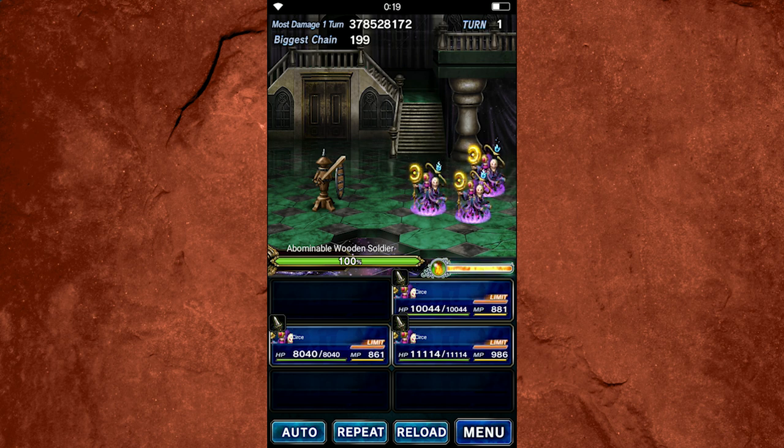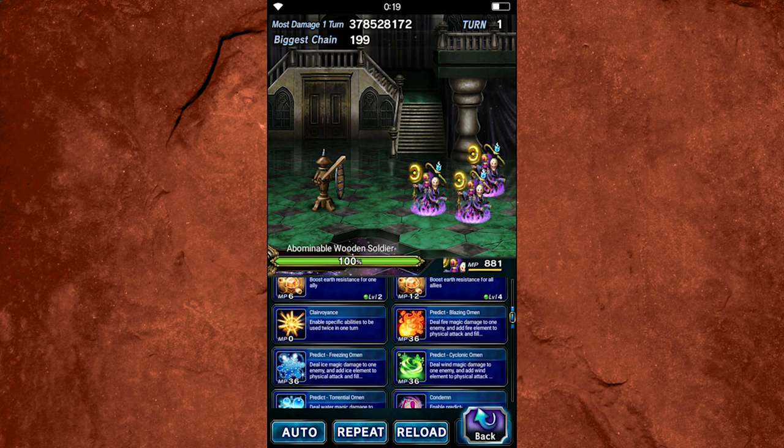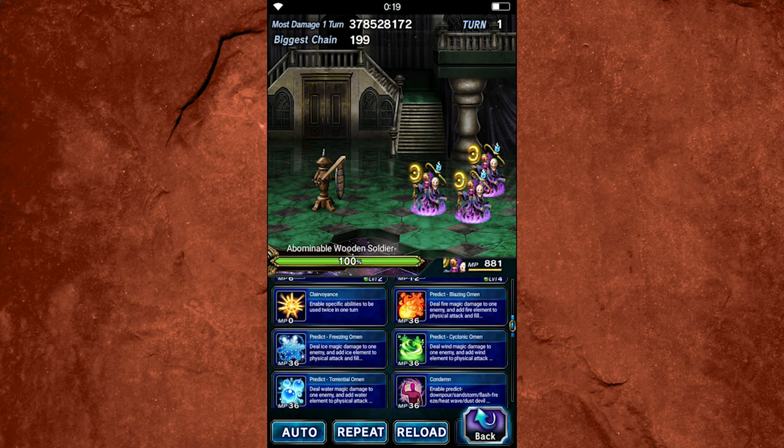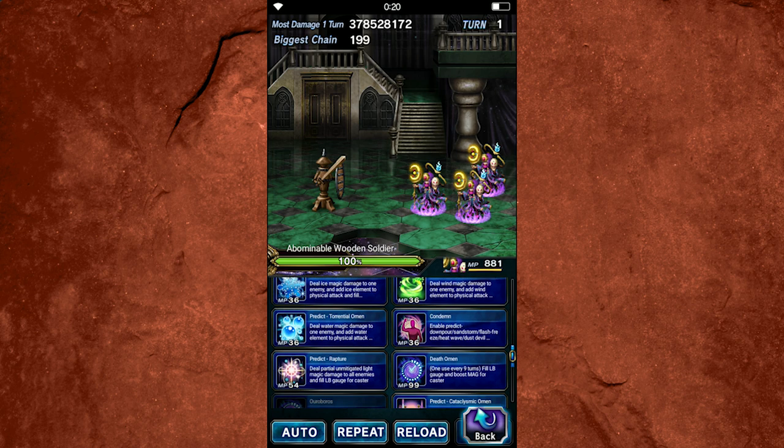Cerse has undergone some really dramatic overhauls, and this guide should be oriented towards how to actually use her in battle. Fortunately, mages are pretty simple to gear, so we don't have to go too far into particulars on that. Today's focus is mostly going to be on her abilities. The big change with Cerse is that pretty much all of her elemental abilities are good now, and all of them have new chaining families.